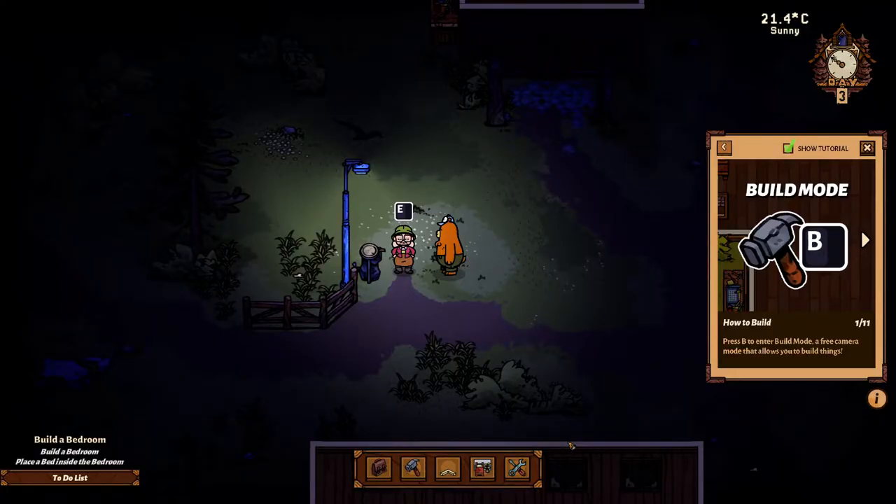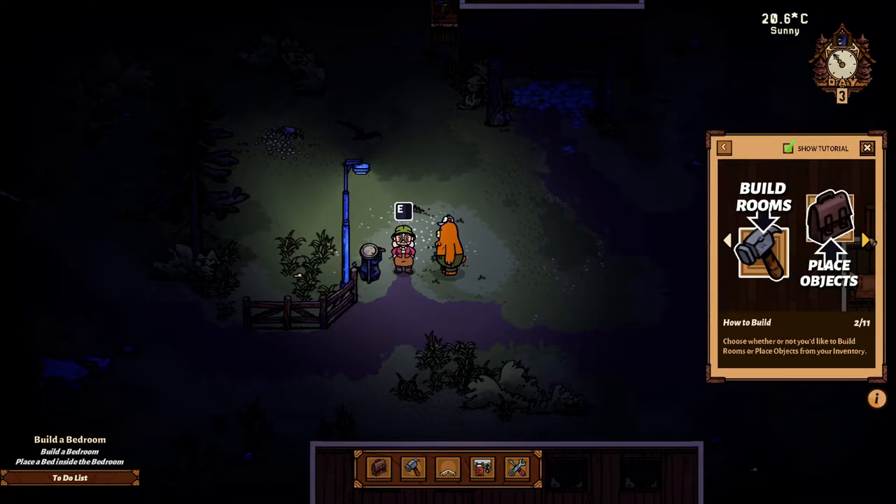So build a bedroom, place a bed inside the bedroom. We already got the bed, but probably need a little bit more than that. So how to build? Press B to enter build mode - a free camera mode that allows you to build things. Choose whether or not you'd like to build rooms or place objects from your inventory.